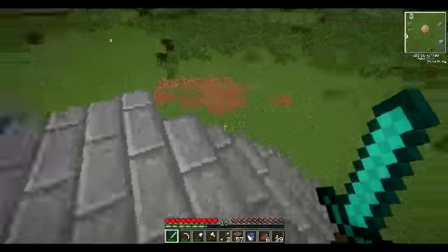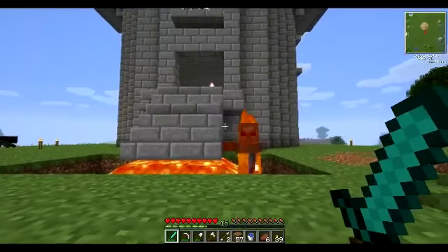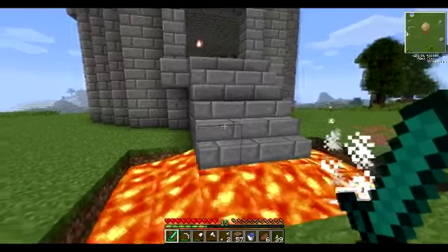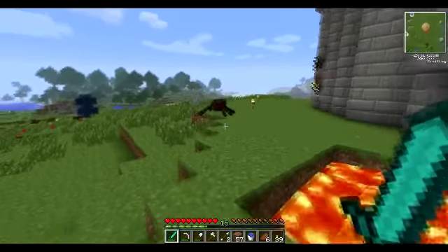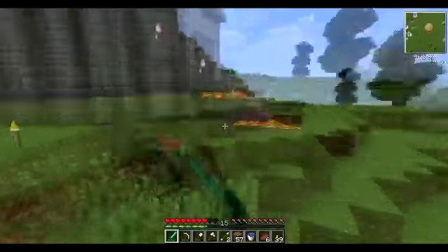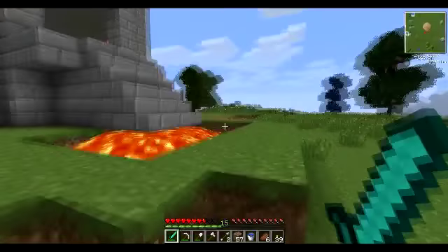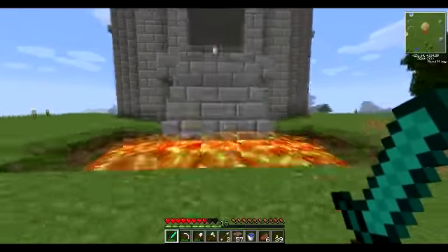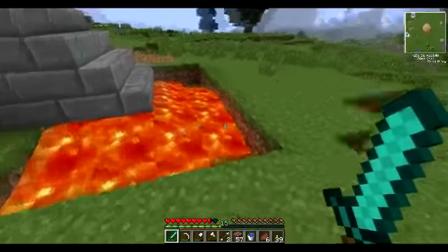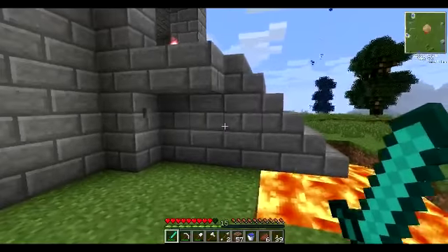It's set up in a way that when I walk out... oh god... unless that happens. Wow, that nearly ended badly. Wow, there's just so many enemies today, it's unreal. So this lava comes out and protects the entrance, so there's no way for any mobs to climb up here without going for a dip.